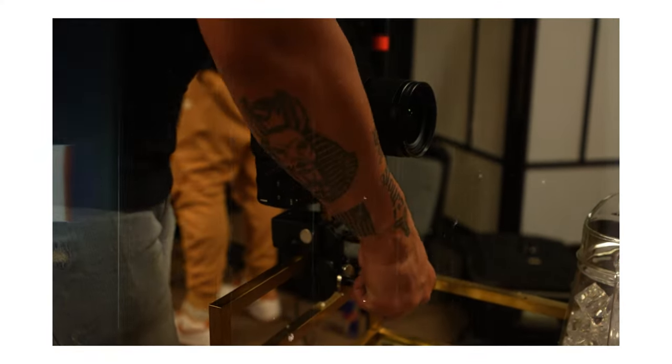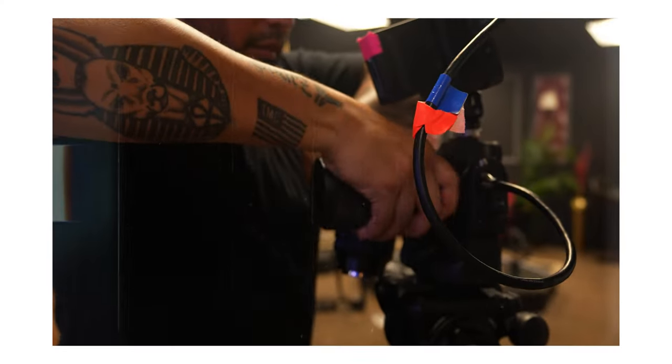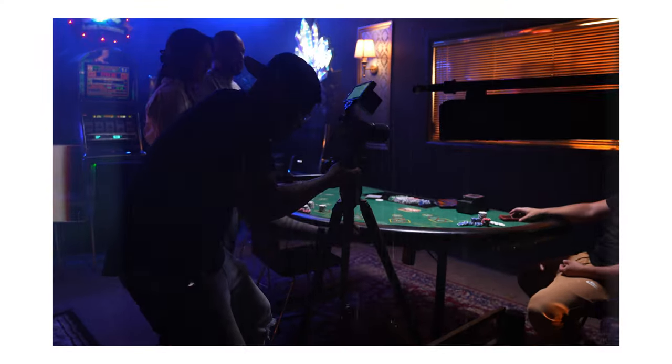Let's get started with the gear we used. The camera, as always, is the Sony a7S III. We only used two lenses: the Sigma 35mm f1.4 and the Sigma 105mm macro f2.8. We also used a tripod and a fog machine throughout the whole shoot to give it atmosphere. The one piece of gear we didn't use was a gimbal — I just didn't see it fitting the scene I was trying to create.